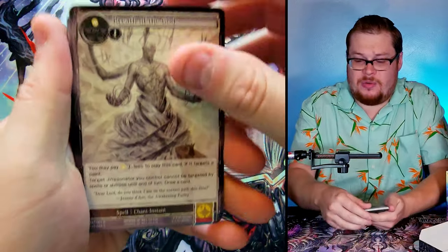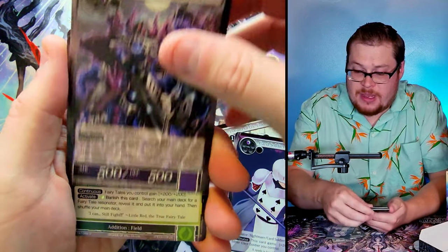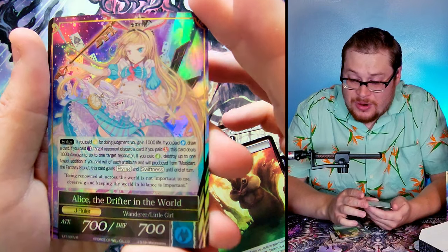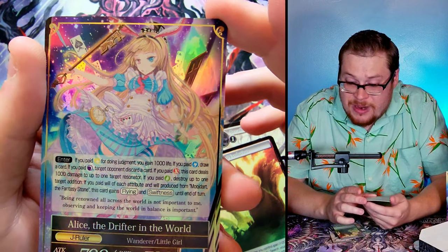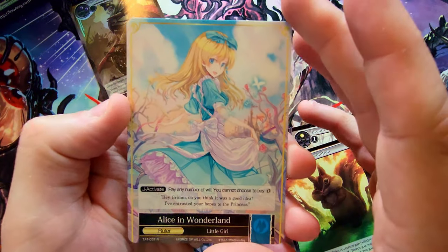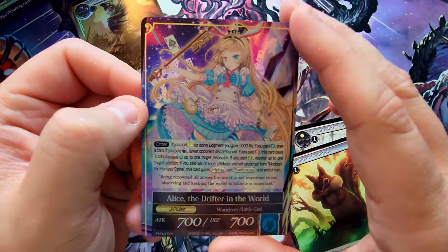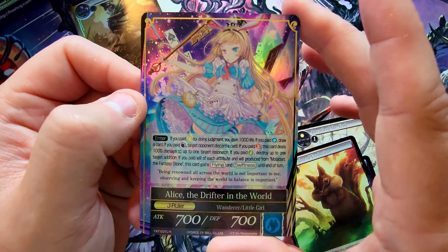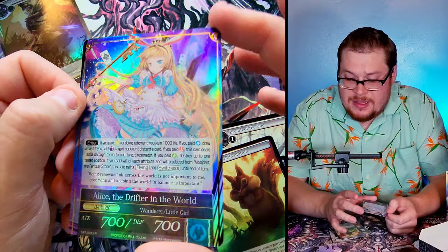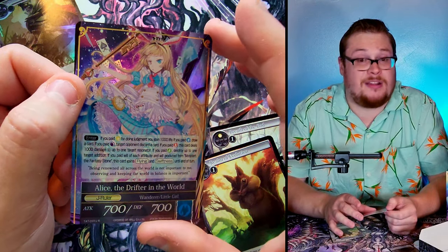Last final pack from the lucky left side — I want one more super rare slot! Demon Knights, Realm... we got two J-rulers! Alice the Drifter in the World — I haven't even seen this artwork, it's pretty freaking nice! Let's see what's behind it — Stoning to Death rare, we don't care. But Alice the Drifter in the World, the classic ruler from this set — I don't know what she goes for but it's got to be at least $10 from this set.